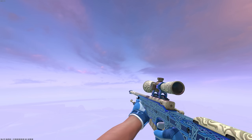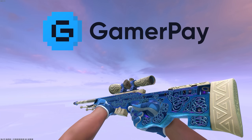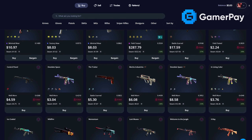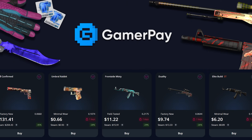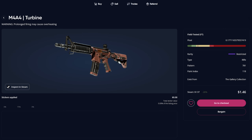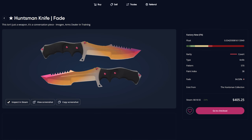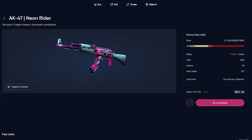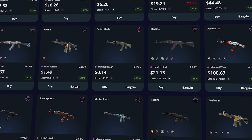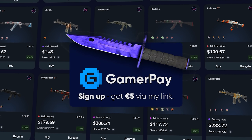If you would like to buy any of these skins, make sure to check out today's sponsor, GamerPay. GamerPay is a player-to-player trading site where you can buy and sell skins securely with excellent reviews on Trustpilot. There's a huge variety of knives for all price ranges, and it's very easy to find exact patterns, floats, and finishes at prices significantly cheaper than the Steam market. There's no buying fee and a 3% selling fee, so if you want to check it out, you can use my link in the description for a free $5 bonus.